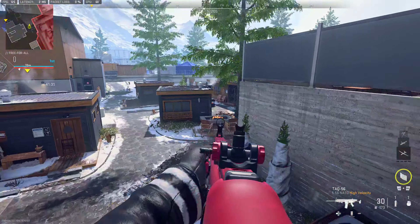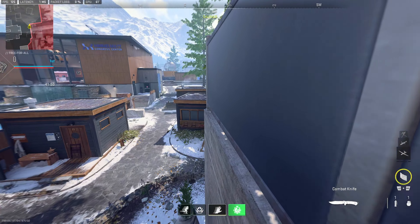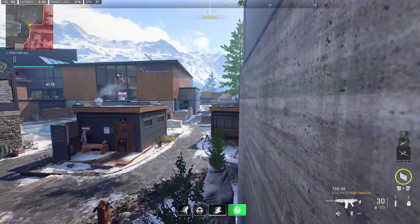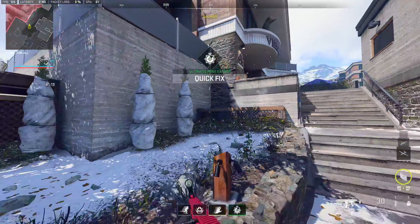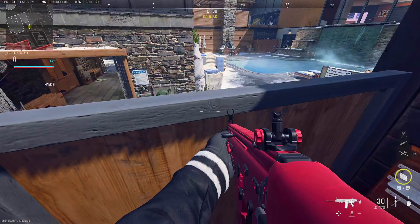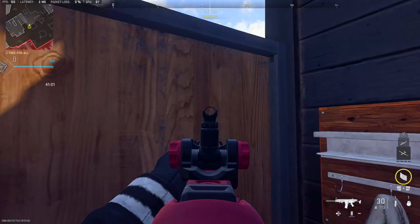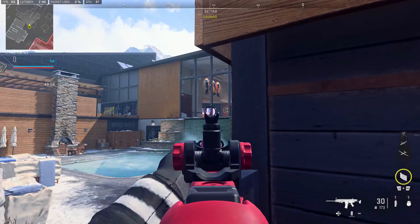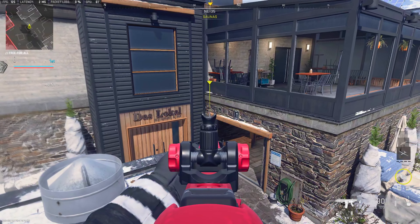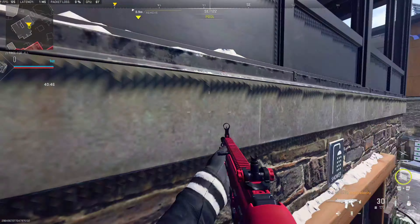Moving towards the spy area over here, you can actually jump on the side of this tree. If you keep walking forward you'll stay up, but if you try to aim or do anything else you're going to fall — I'm just letting you know it exists. You can actually get on top of this towel rack over here and head glitch it, holding your line of sight towards bar or towards glass and the A control point. You can dolphin dive to that corner and it's going to make you stay up on it.